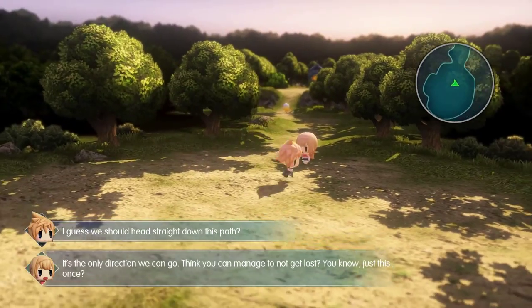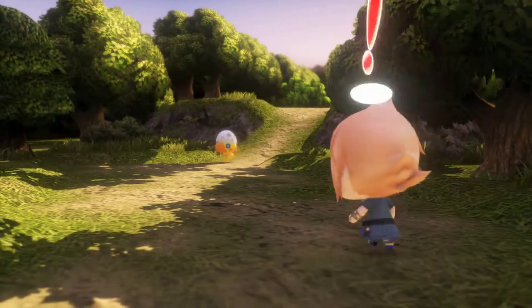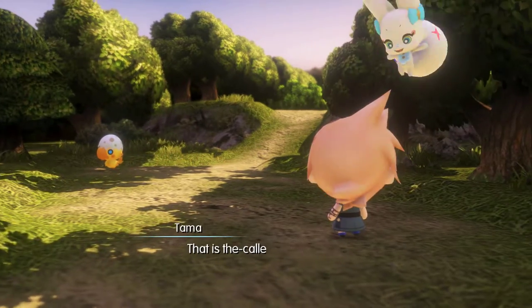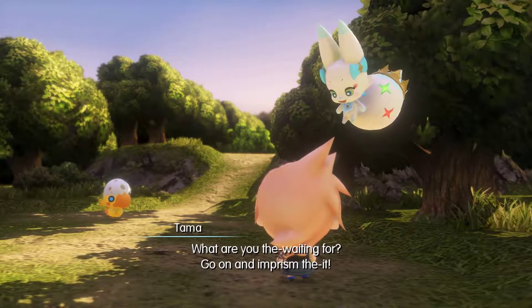Anyways, we got full control. We're Lann. Or Rain. It doesn't really matter. Hello — I spy another mirage. That is the call to choco chain. What are you waiting for? Go on and imprison it.